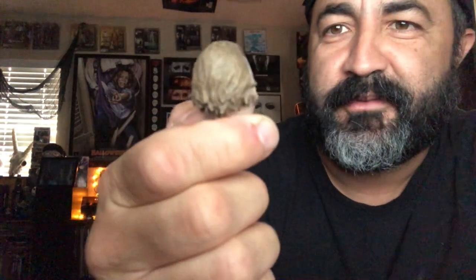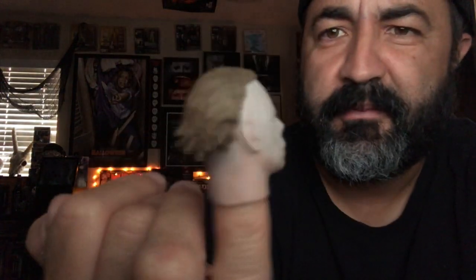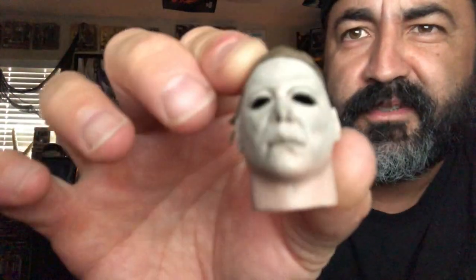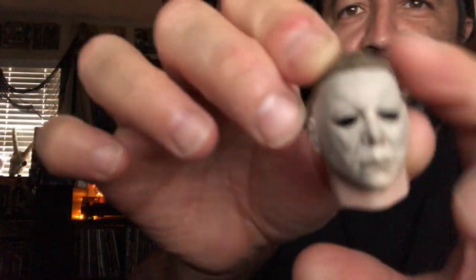Now onto the Halloween 2 collection — right off the bat we've got what looks like a Michael Myers pencil topper. It's a full-on mask — whoa, look at that! Looks like it's a part from the action figure head. You can put this on anything — pencils, pens, put it in your office. I love that, that is awesome!